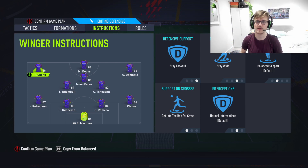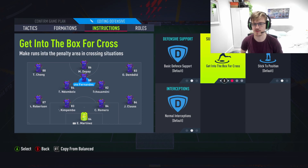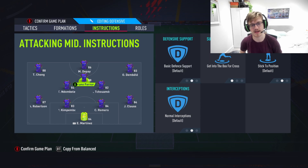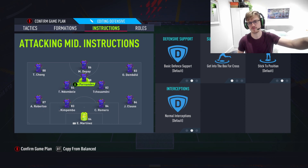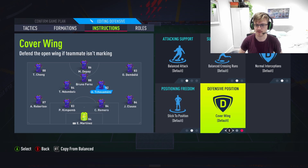Your CAM is on get into box for cross. The reason he's not on stay forward is because sometimes I want my CAM to help bridge the gap between the two central midfielders and the forward line — so I want him on basic movement, not just staying up there. Get into box for cross because I want him running up there and creating chances — you can cut back to the CAM running in as the fourth man.